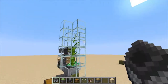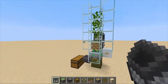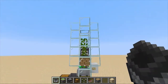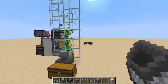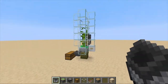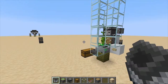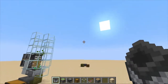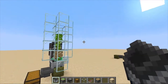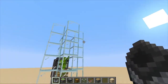Hello everybody, welcome back to another video. Today I'll show you how to make this simple bamboo farm using bone meal. Bamboo is a great source to smelt your items, so I highly recommend building this farm if you need an infinite resource. The only thing you need to use this farm is bone meal, which you can get from mob spawners or a mob farm that produces a lot of bone meal, gunpowder, and other drops.